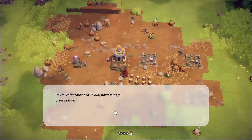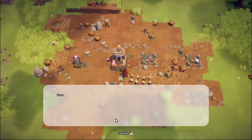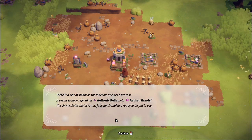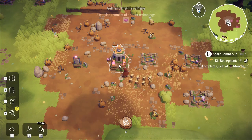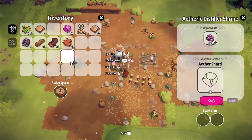It slowly worms to life - it'll run some kind of test and check everything still works. There's a hiss of steam and the machine finishes the process. It seems to refine aetheric pellets into aether shards. The shrine states it is now fully functional and ready to put to use. We can dump those in here - we've got a clump.